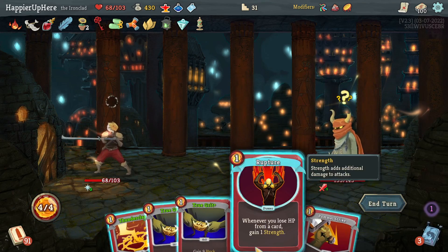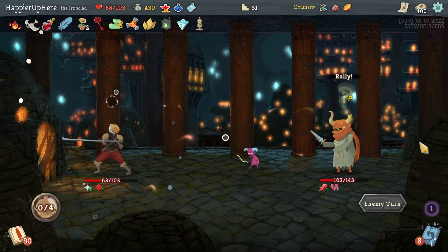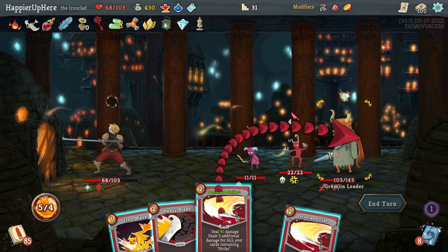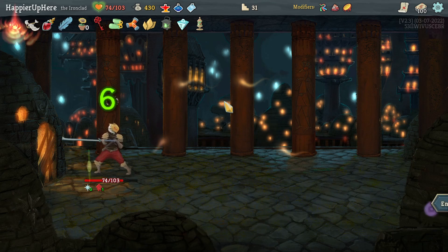Not getting attacked here — let's do Thunderclap, Pommel Strike, another Thunderclap, and Rupture. Backlash not attacking — that was my hope. I can kill with the Perfected Strikes. I'm very happy that I went for so many early Strikes; I was hoping for a Perfected Strike deck.